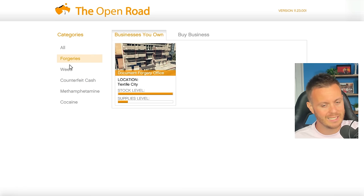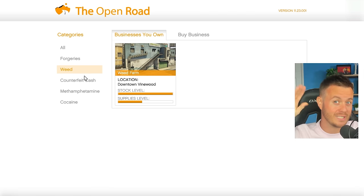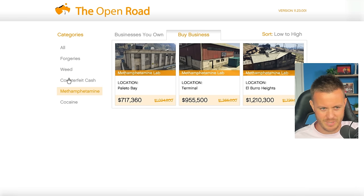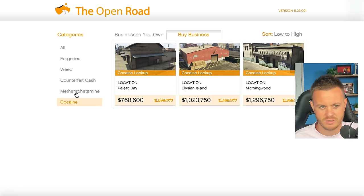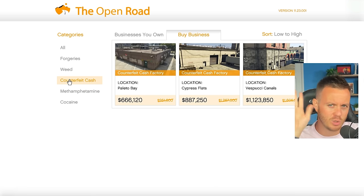The weed business is good. Not only can you sell it as a sell mission, you can also go to dealers, which I'm going to show you in a minute. Counterfeit cash, meth, and coke — as far as buying businesses, location is going to be personal preference. I think I went for the cheapest. It really doesn't matter the location — whatever is more comfortable for you.